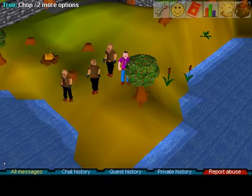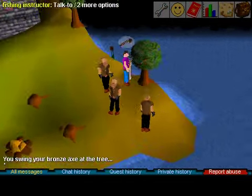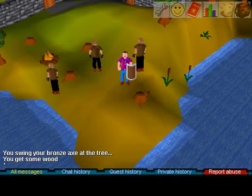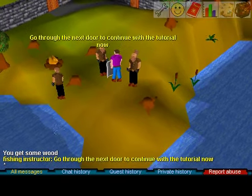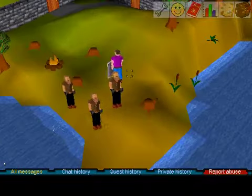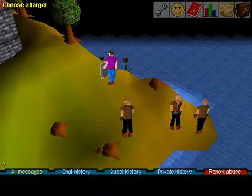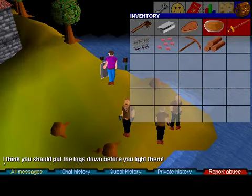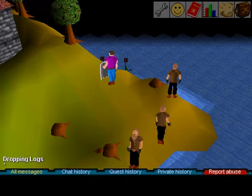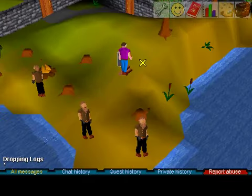There's an axe overhead and it says you slip and fail to hit the tree — it doesn't just continue to chop. Every time it fails, you have to keep doing it. You got some wood. Now look at how funny it is to do firemaking — you can't just click the tinderbox. You have to drop the logs before you light them.